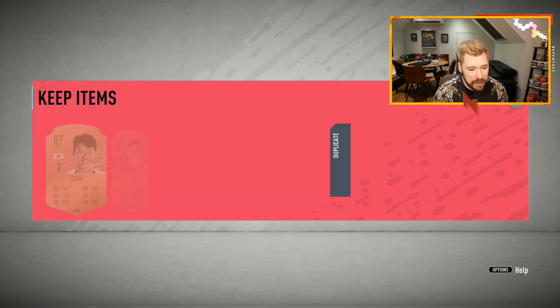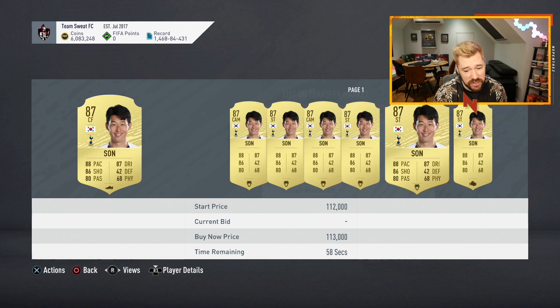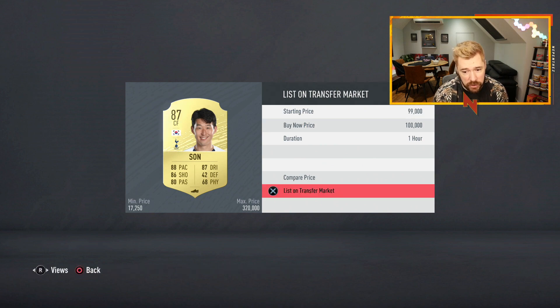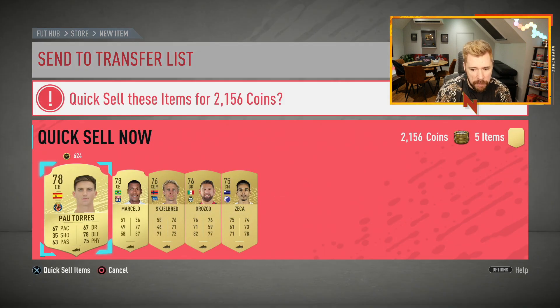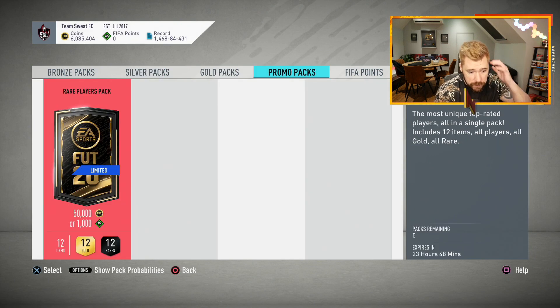Son is currently at 98,000 coins, so with everything else we got I'll absolutely make my coins back. There's a Morata in there as well - very nice. Let me list Son up straight away - I want my coins ASAP. I don't need him, I don't want to use him, he won't go into my team in any shape or form. I hope EA will allow everyone who opened those packs to get a refund, but there you go.